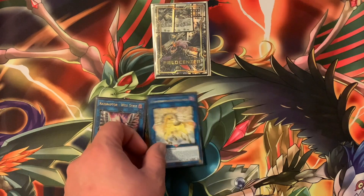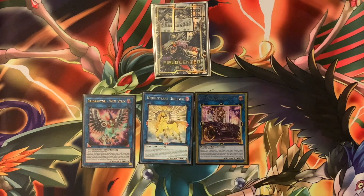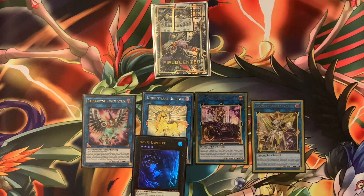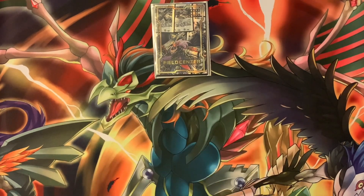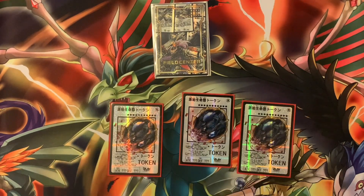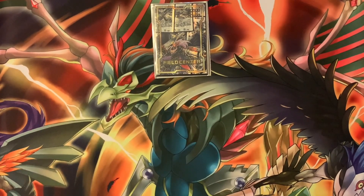For XYZ monsters: one Abyss Nightmare Unicorn — one of the best Rank 4s. One Exceed Coat Talker — I brought it out twice and got it beefed up, very scary. One Abyss Dweller, always good against Tearlaments, nullifying the graveyard. One Abyss Swarm Nightmare — puts things into defense. I don't have the phantom token yet but I have three Nibiru tokens and one Steam of the Cloak token.